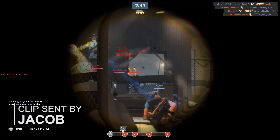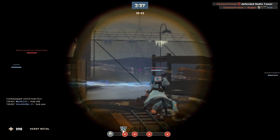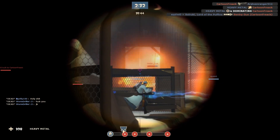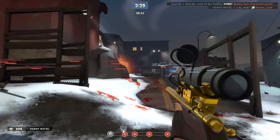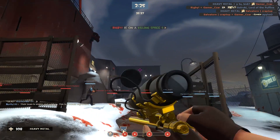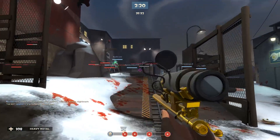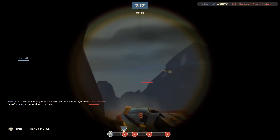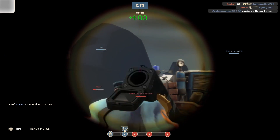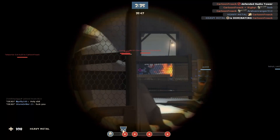Here we have Mr. Heavy Metal. He's got a big fancy gun and he's playing on Snowy Coast. See if you can see anything a little suspicious. Well, that ruined the charade. He's obviously using some sort of cheat, but did you guys see the silent aim? He hides his first shot by flicking over the engineer when he shoots, but then he kind of loses it.